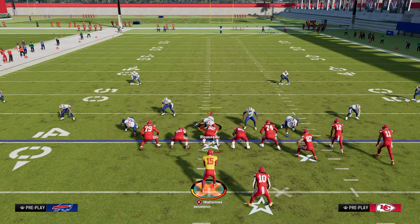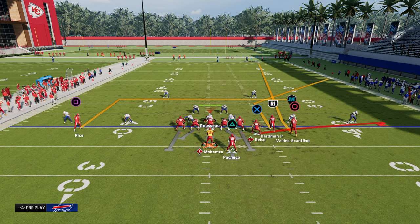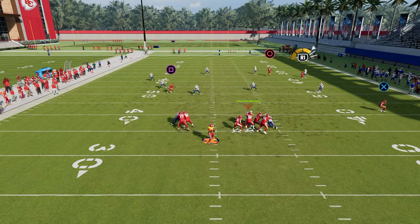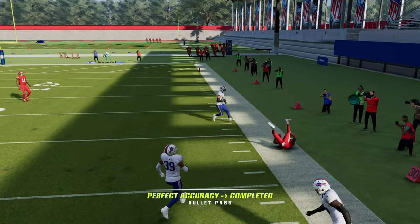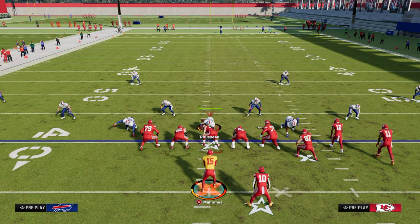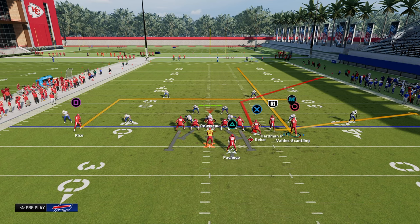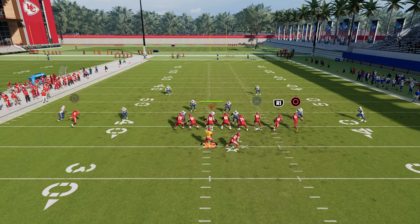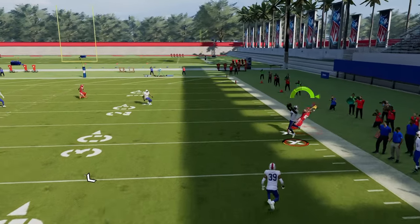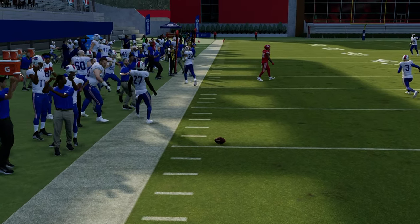I can throw this tight end to the sideline pretty consistently. If I put the slot receiver on the corner route, it's going to be even a little bit better — you can throw it on the sideline. Now, what you can never do in Madden is put this receiver on a streak or a fade when you're on the wide side of the field, because the grid system Madden is built on means there's no longer potential for this back shoulder corner route to be thrown. As you can see, it's going to get intercepted.